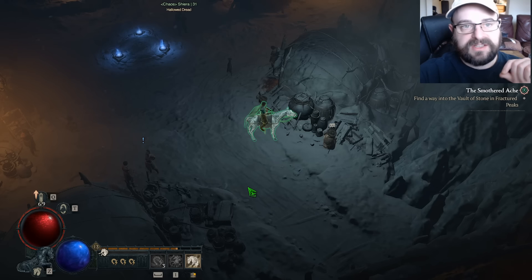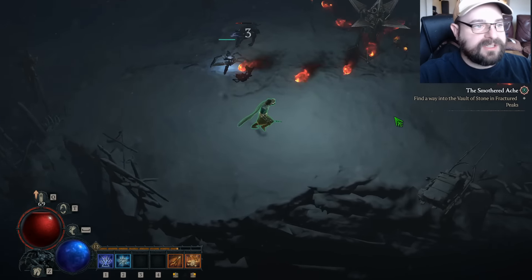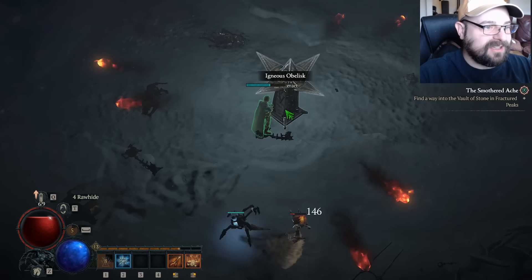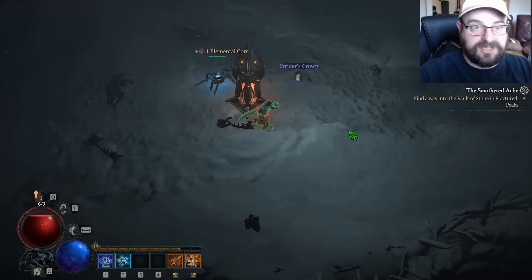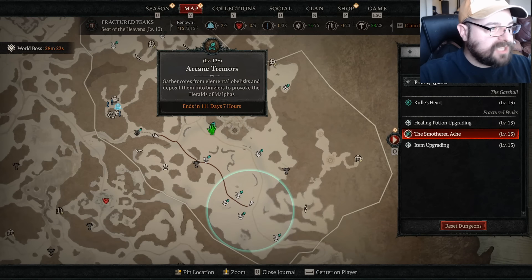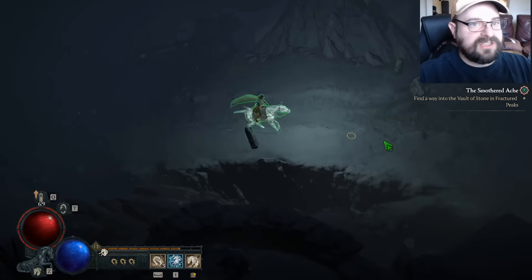Now once you get your basic Seneschal construct unlocked and you have a couple items, once you start moving around in the open world, you'll want to do these obelisks that you see. You try to dodge everything, get in and click on it. You get elemental cores when you activate those obelisks. Then you actually use the elemental cores with these braziers — 'gather cores from elemental obelisks and deposit them into braziers to provoke the heralds of Malthus.' So you can start collecting elemental cores at this point just while you're moving through.